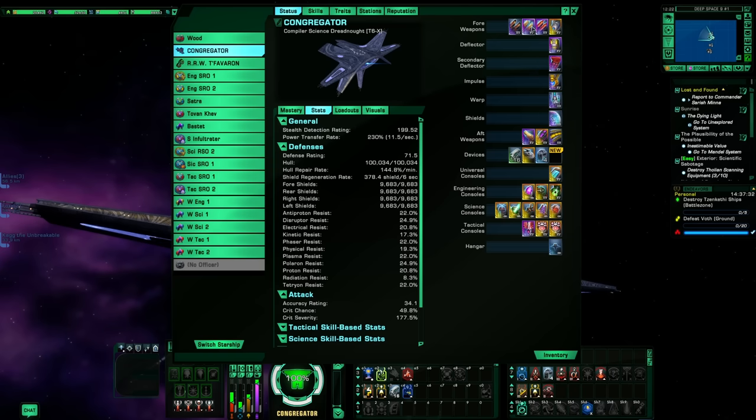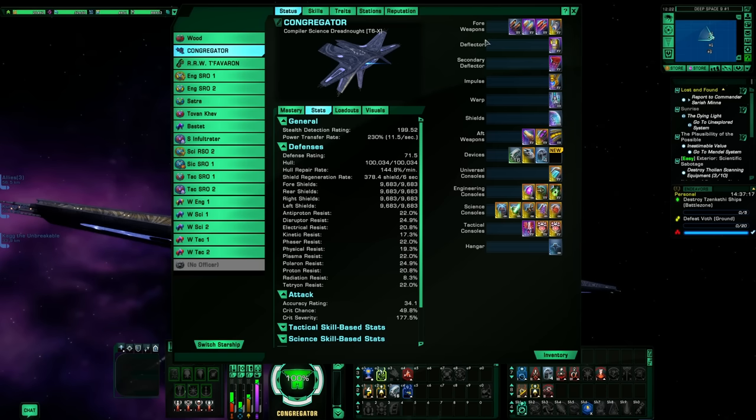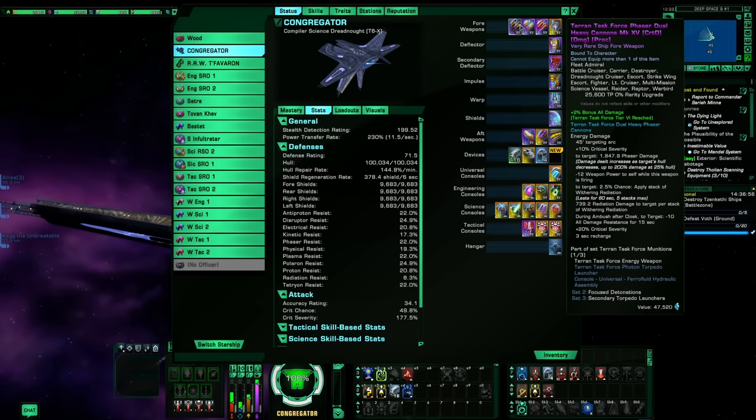You can put any kind of cannons you want in here — the flavor doesn't matter. Dual heavy cannons normally would be your best damage output, but because we don't have a lot of power to spare you might want to play with that and maybe go with just dual cannons. I would not go with single cannons. Heavy cannons pull 12 out of weapons power; dual cannons only pull 10. It's not a huge difference but something to play with.